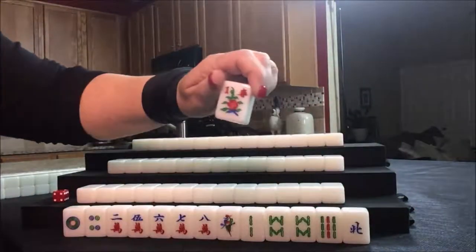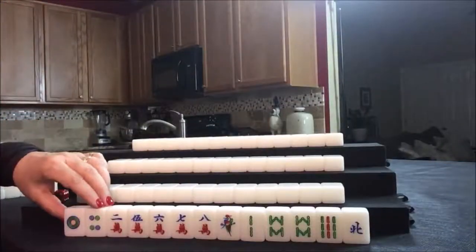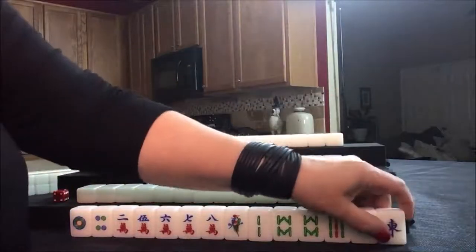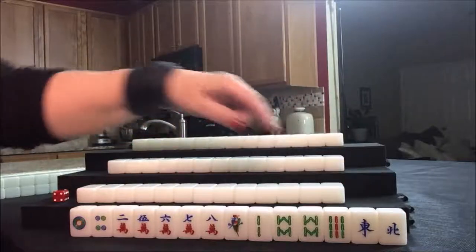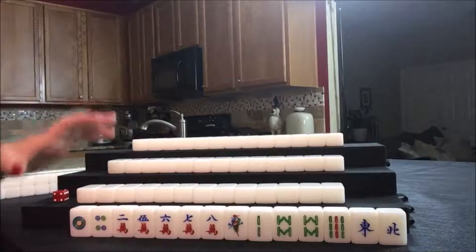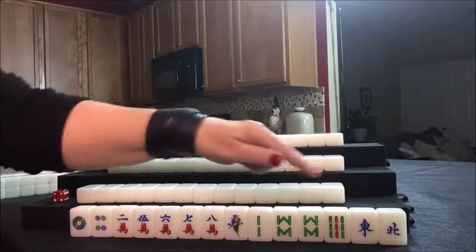We have a flower we need to exchange — you get one point for every flower. It's east round and here's our east seat. We have the wind of the round and east seat wind, so that could potentially bring score.